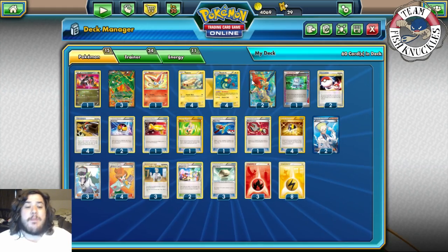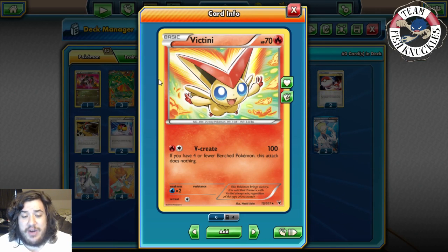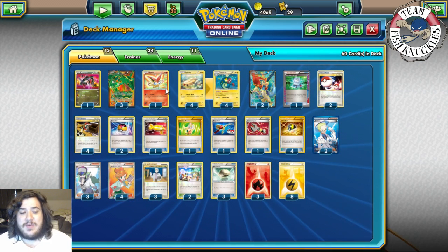The other really cool attacker is Victini. Victini has the attack V-Create — it does 100 damage, but if you have four or fewer benched Pokémon the attack does nothing, so you need a full bench of five. 100 damage is a lot for two energies, and this helps against Virizion-Genesect, which is probably one of the best decks online. V-Create hits for weakness to take knockouts, so you have Rayquaza for EX Pokémon and Victini for Virizion-Genesect.